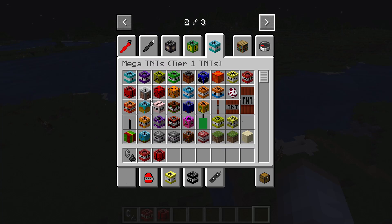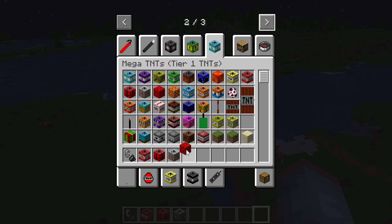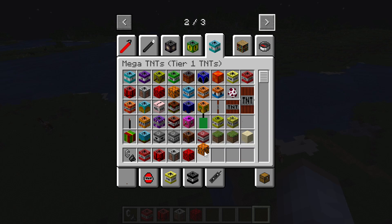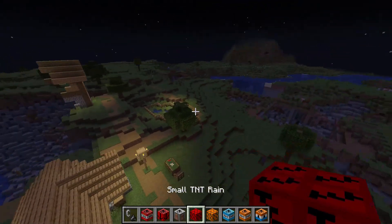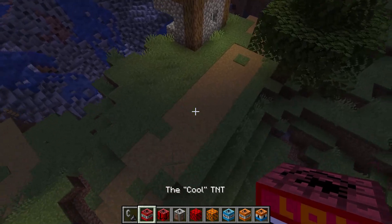We can get rid of all of these and move on to the cool TNT - bunker blaster, Mr. Incredible TNT, small TNT, rain TNT, water TNT, lava TNT, cheapest way to create a tower TNT. I'm actually interested to see TNT rain but let's start with the cool TNT.